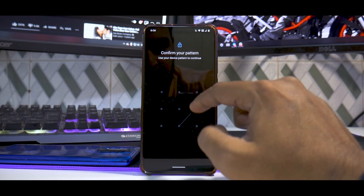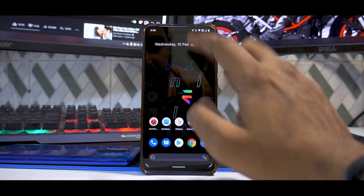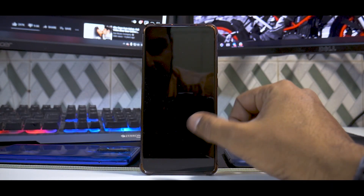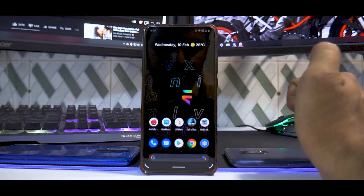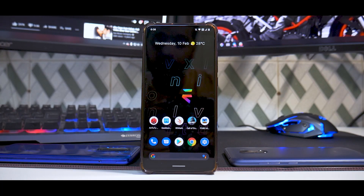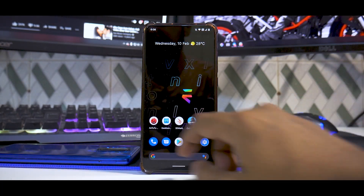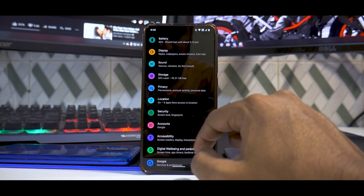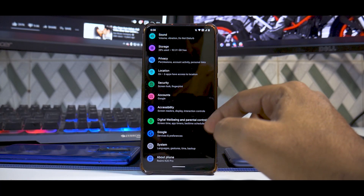In Security you have everything including Pixel Imprint — the fingerprint scanner — which works like a charm. Let me show you: even without always-on display, FOD (finger-on-display) works fine, and even in low light the finger-on-display works fine. In all different scenarios the fingerprint has been working perfectly.